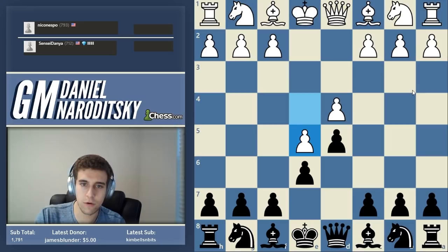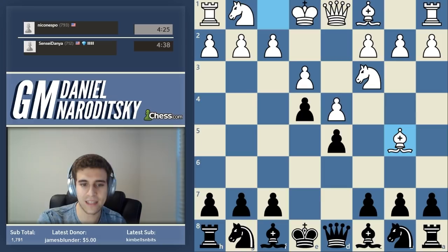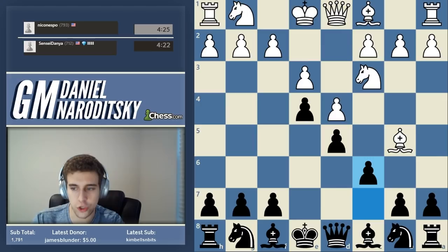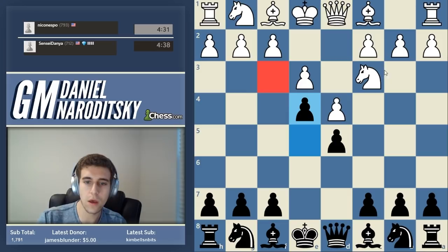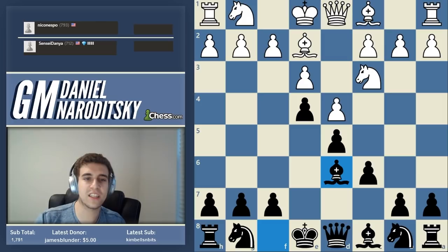That's why closing the center is favorable for us - our pawn chain is very nicely protected. By playing bishop b5, he actually helps us build an even stronger pawn chain. You can also attack the tip of the pawn chain - that's a legitimate strategy to try to get some air space for the bishop. He's just shuffling his bishop around, and look at this pawn on e4 - it's making it very difficult for the knight to come out.